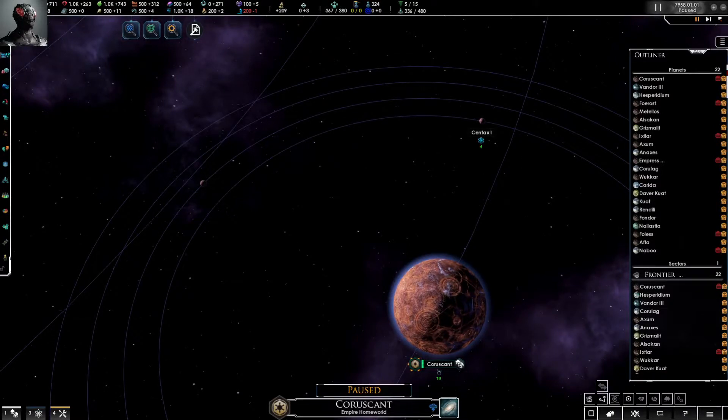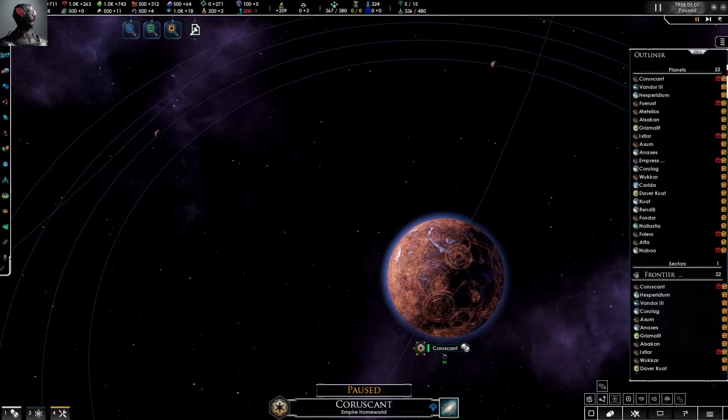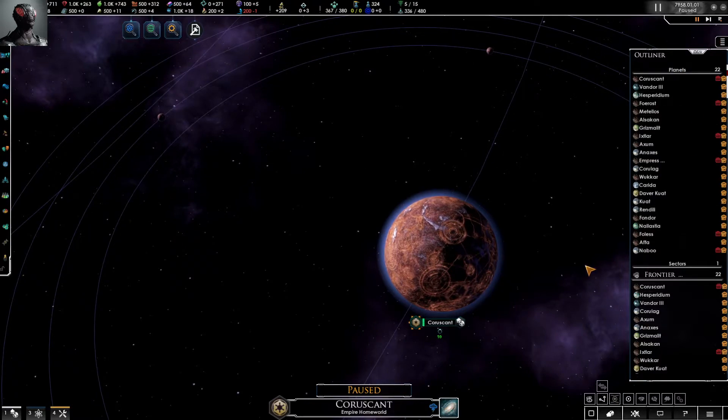Okay folks, here we are in Stellaris again. We've got a little treat for you — there's a new mod out today called Star Wars Fallen Empire, and I'll give you a little look at this. Here's Coruscant. I'm playing the Empire right now; these are all the worlds I have at the moment.